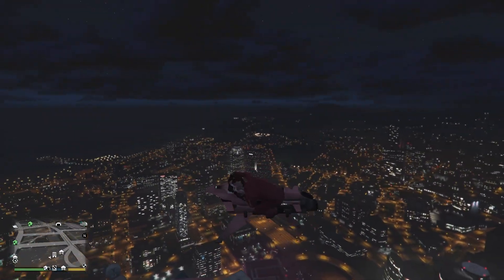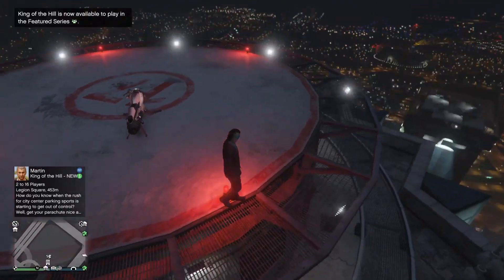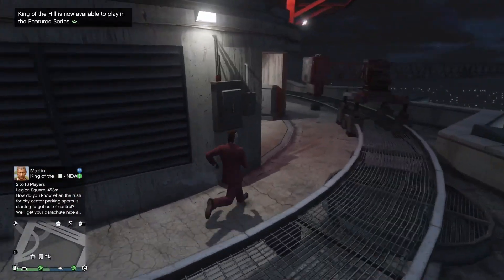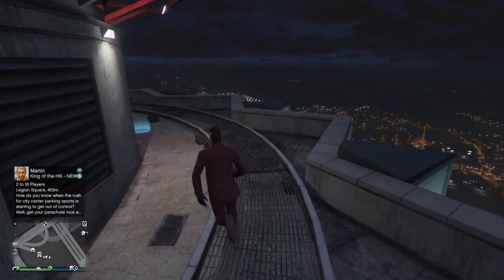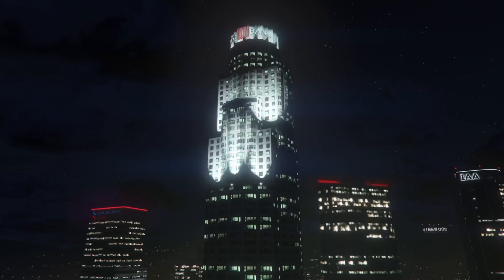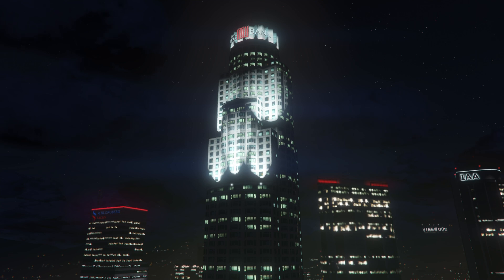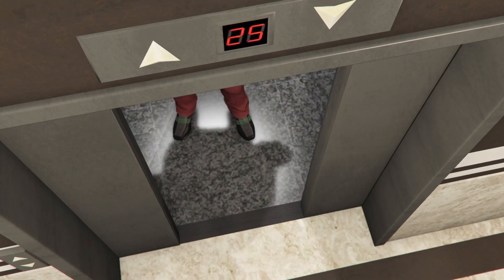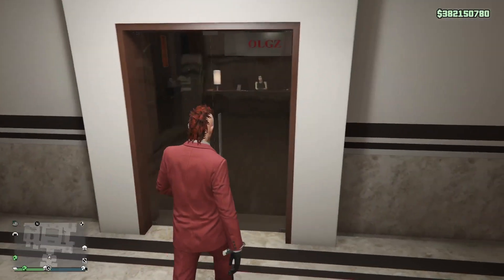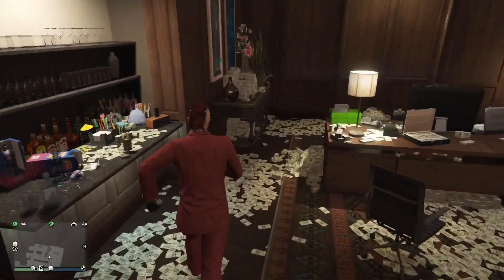We are at the end of a really good double money bonus event week, and we're also coming to the end of a really good discount week. You guys probably already know, but CEO Crate warehouses are 40% off — a really good discount. Now is the best time to either purchase a large warehouse, upgrade to a large warehouse, or change and move your large warehouses around, which is what I'll be showing you right here.